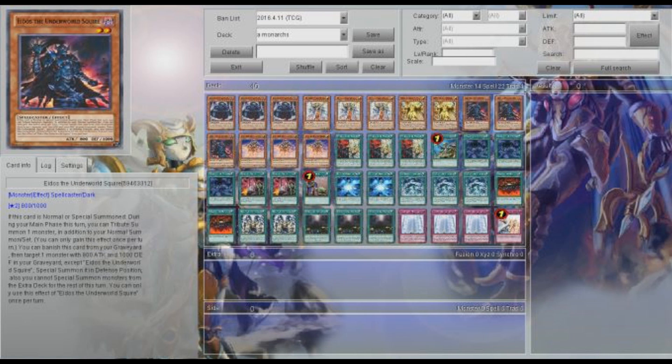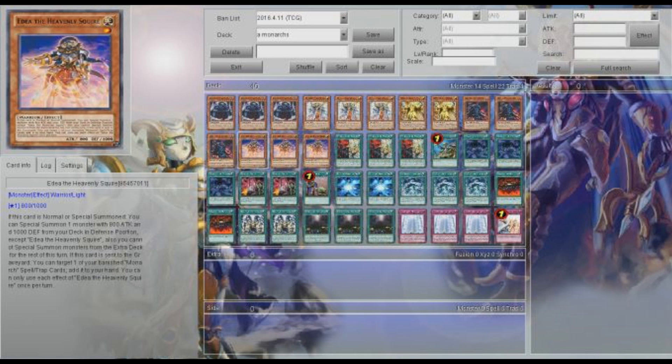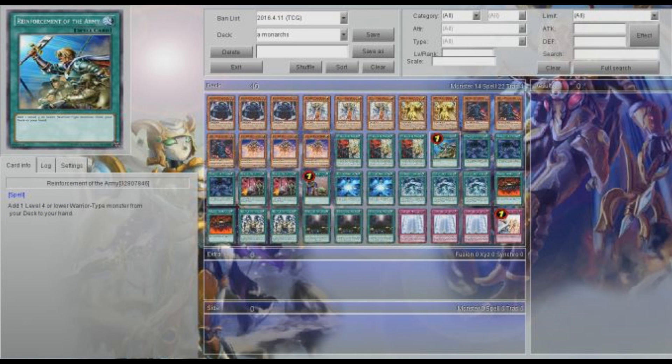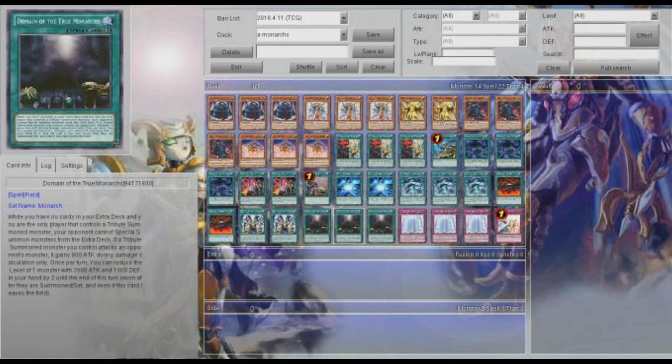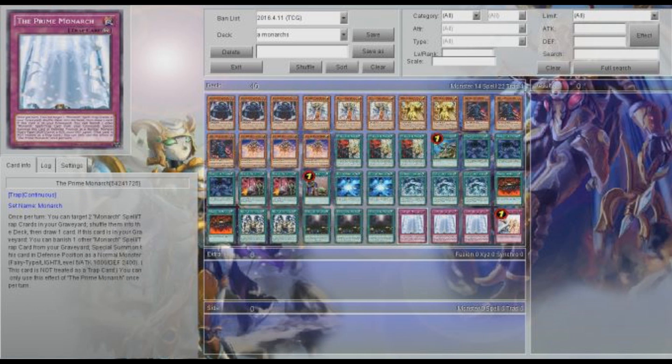For our small monsters — I don't want to call them vassals because we're not running any vassals — pretty much three Eidos and three Aedia, and then technically we're running four Aedia because we have the one Rota. Very strong, very great. Just being able to see Eidos — as long as you have Domain or Prime Monarch, you're pretty strong and pretty set.